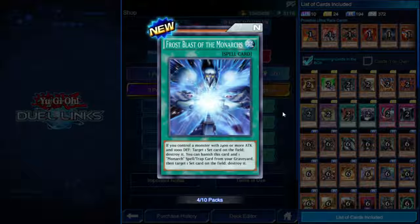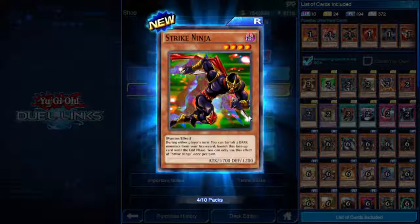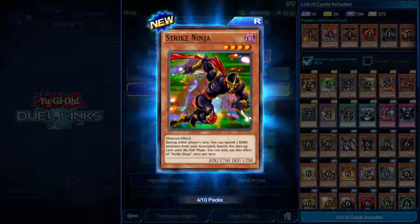Frost Blast of the Monarchs — spell card. If you control a monster with 2400 or more attack and 1000 defense, probably any of the Monarchs, target one set card on the field and destroy it. You can also banish this card and one Monarch spell or trap from your graveyard to target one set card on the field and destroy it. Pretty good spell or trap destruction, and it specifies set so you can go after set monsters too.